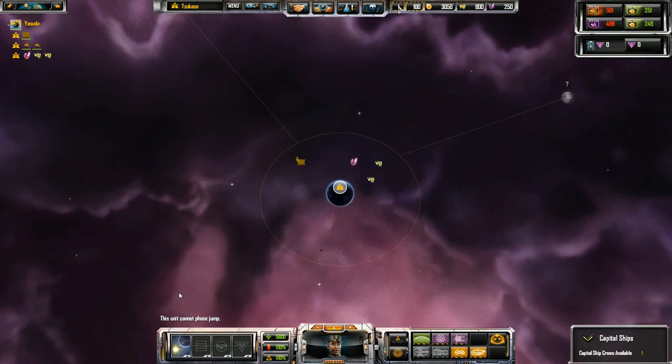Now let's cover the UI. The UI is very minimalistic — it doesn't show you a bunch of clutter. Everything is condensed and easy to understand. The most important part is the bar right up at the top, which is your resource bar and your fleet supply bar. You're going to be spending a lot of time looking up there and checking it — keep a close eye on that bar.